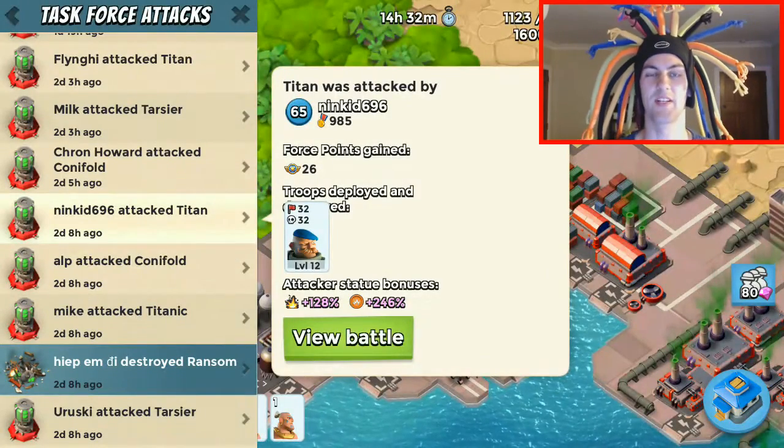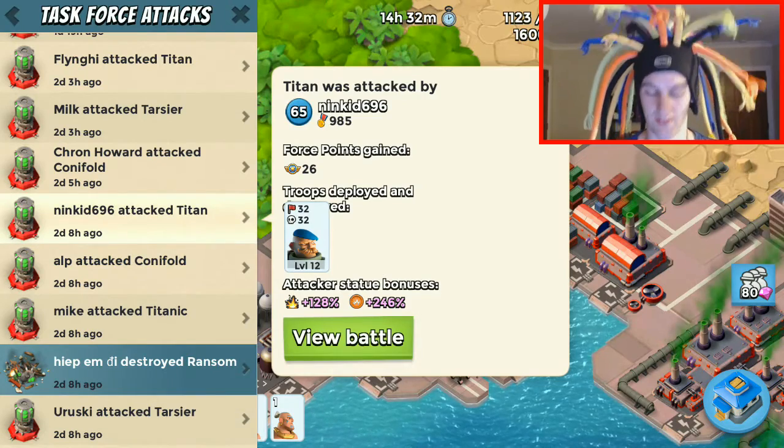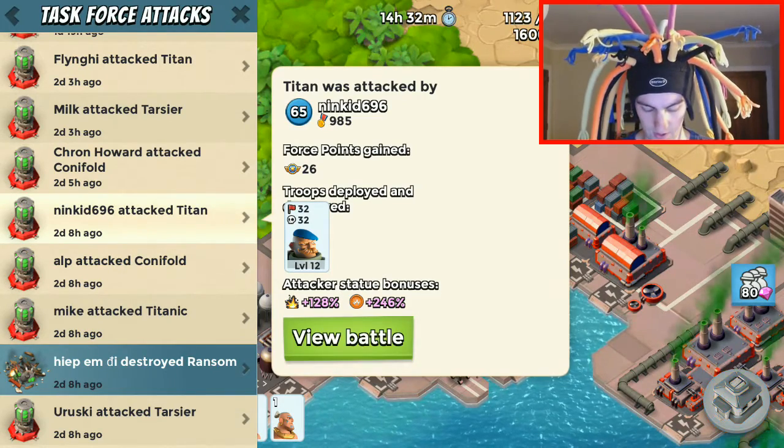Welcome everybody, Red Arrow 23 here with another playbook episode. Today we're going to be looking at Titan, so let's jump into it. Ninca's going to kick us off with some gren action.